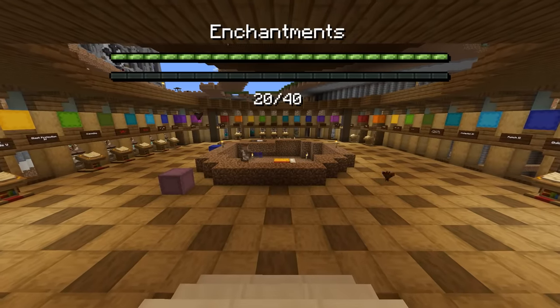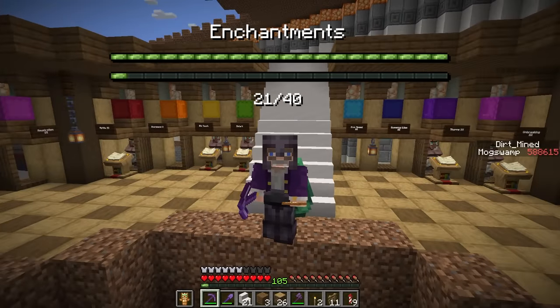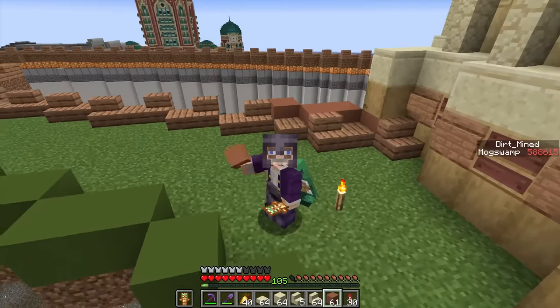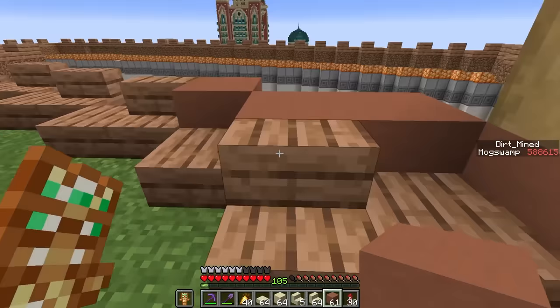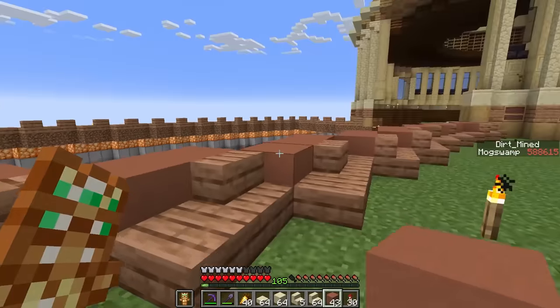I got each villager into place, bringing our enchantment count right to the halfway point. And also, this staircase knocked off another two slots. So with the villagers halfway there, I'm finally allowing myself to build once again. I'm so excited to do the wings of the library so we can really see how big this thing is going to be.